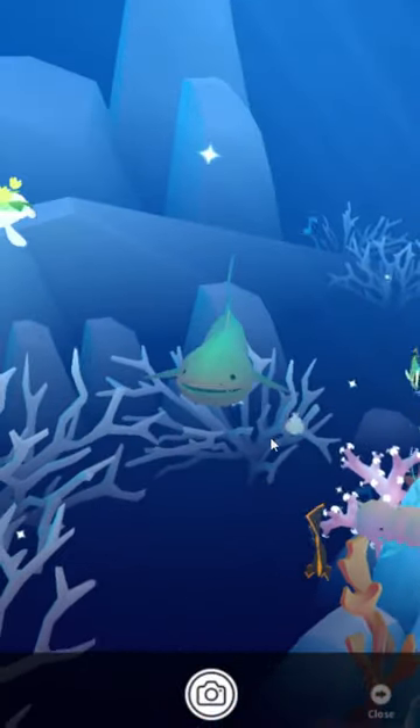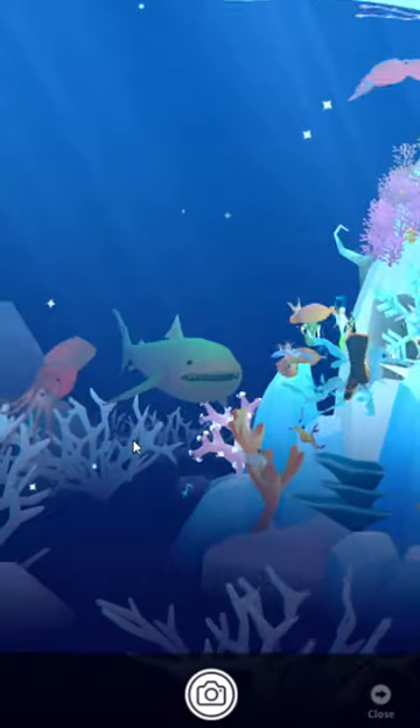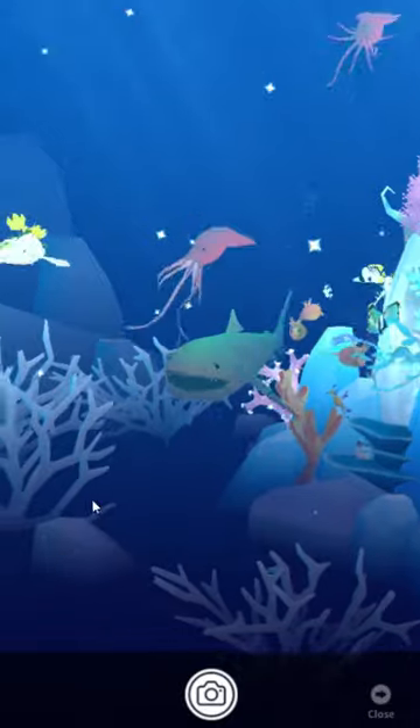The mega mouth shark is also very cool, but kind of the wrong colors. Mega mouths are kind of brown on top and white on the bottom — a little bit like a great white shark, except brown.